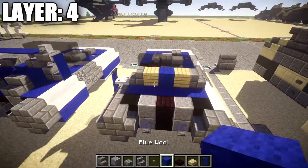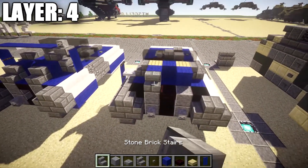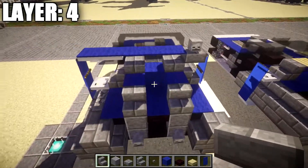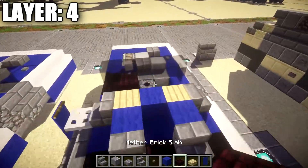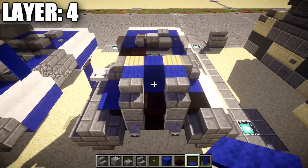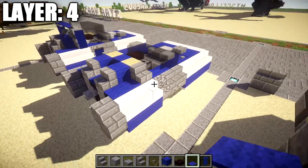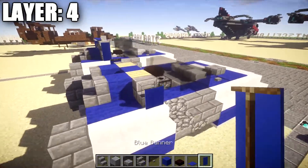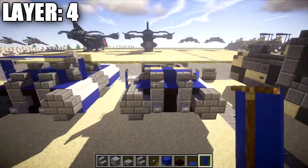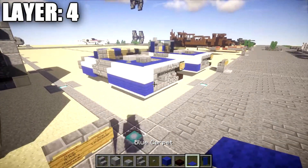On the backs coming off the birch wood planks, place a blue wool block on both sides, then stone brick stairs on both sides. Place one and two blue carpets in each of those spaces to fill them in. Place a blue banner coming off the stone brick stair on the side. That's it for layer 4 — let's move on to layers 5 and 6.